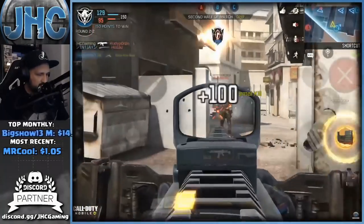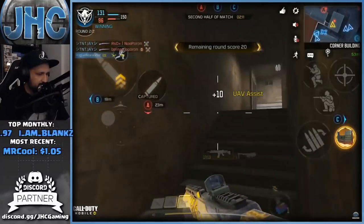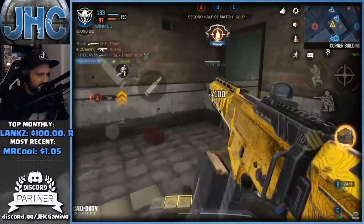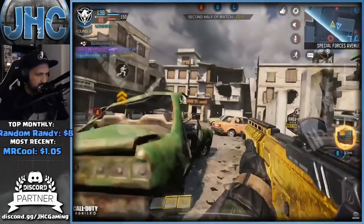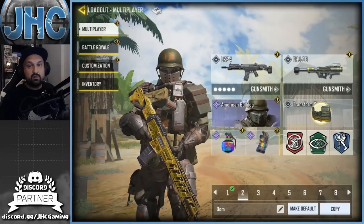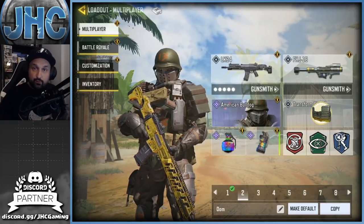Anyway, this loadout is an LK24. For perks: I really like Lightweight in objective game modes because you have to move from point to point — it's always good to get there faster. For perk two I'm going with Coldblooded this season; I like Ghost and Toughness too, but Coldblooded is working well for me. And Dead Silence for perk three.